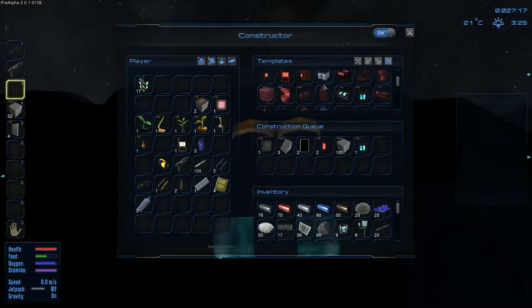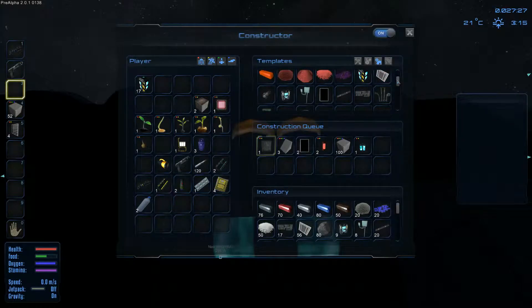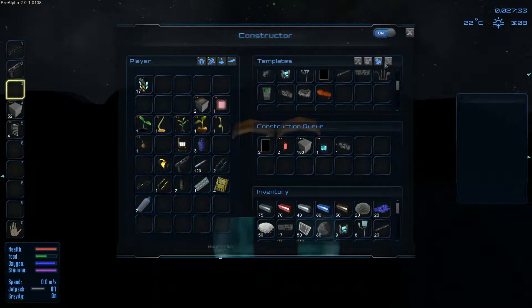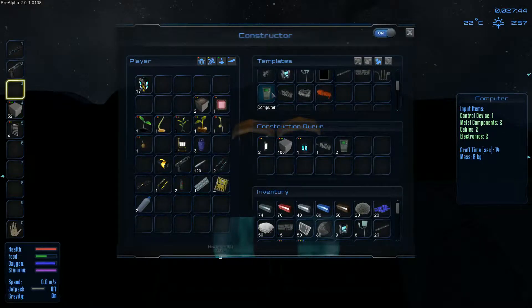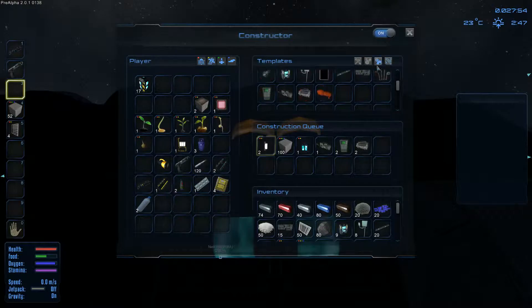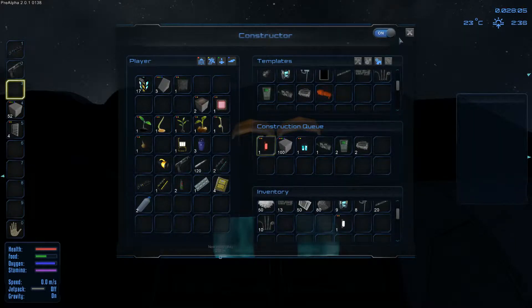Then we need a generator - we need another computer and other bits. A food processor would be pretty good to process food we can pick up. We need a motor... actually no, we need a reactor core, a couple of computers - one, two. I've got the reactor. I just need a motor for the light. Always remember to take your stuff with you. We need these, we need a door - let's start building a base.